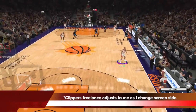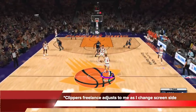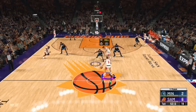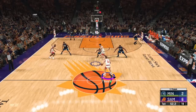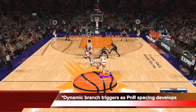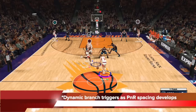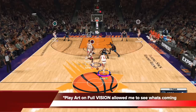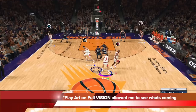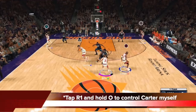Once again, you can see in a different possession: the Clippers freelance adjusts to me as I change the screen side. I've got Vujovic sending me to the right here, I don't like it, so I switch the screen to the left by tapping L3. Carter immediately moves as I switch the screen — does a loop cut. Another smart dynamic freelance branch triggers. As this pick and roll spacing develops, I know the corner man is coming up and Vujovic is going to go pin him down. Because the play art allowed me to see what's coming with full play vision, I read and react to it.